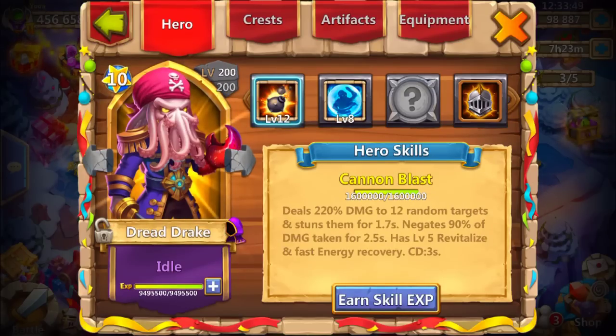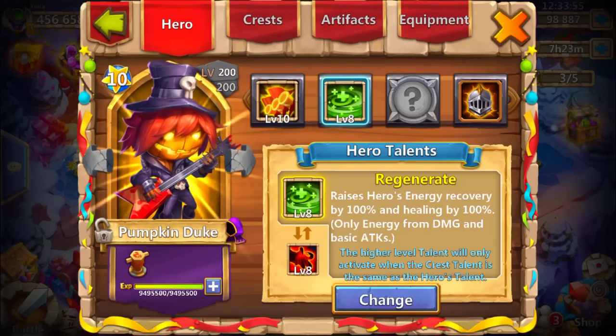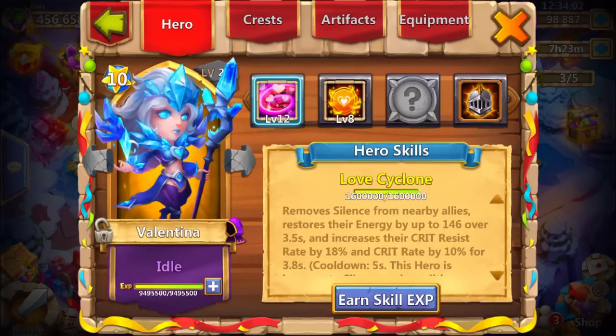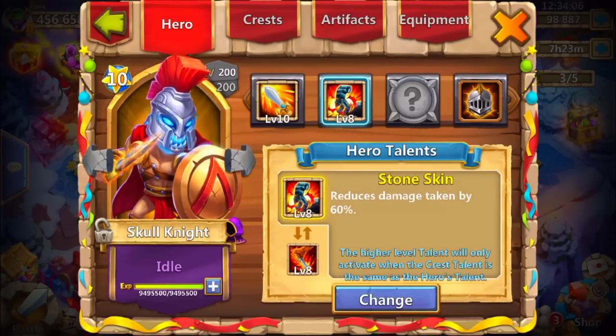Gulam with Stone Skin - nice. Flame Guard Gulam too - interesting, not too bad. Yeah, PD is most likely perfect. Okay, not bad, really nice. So let's look at the second turn skins.